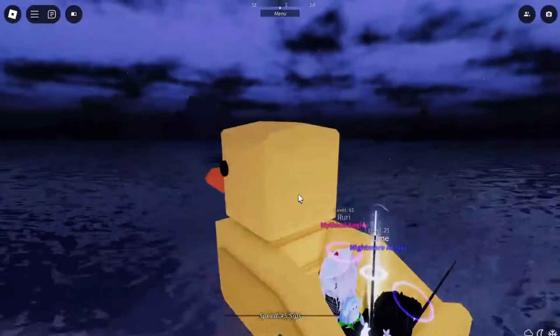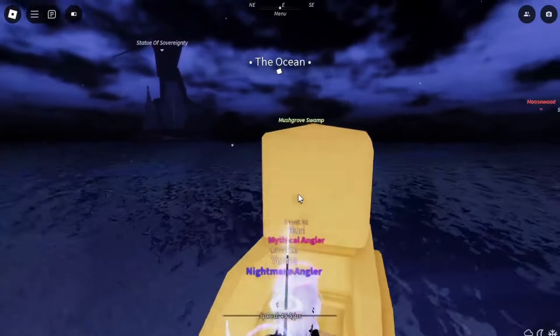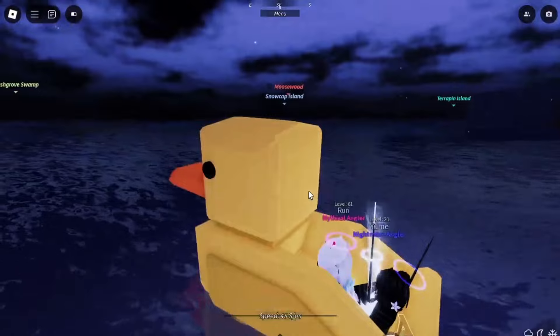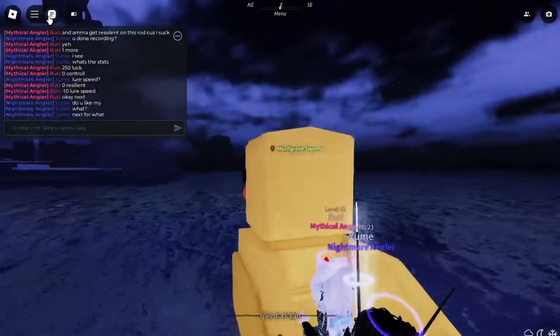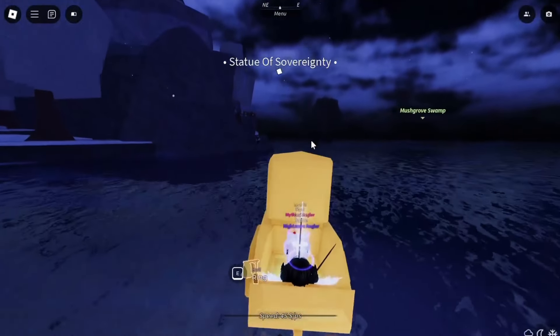Now that you've got your ancient relic, here's what you need to do. Make your way to the Statue of Sovereignty Island. Just follow the path I take in the video and you'll find it in no time. Once you're there, you can enchant your fishing rod right at the statue. I'm going to show you how to enchant mine right now, so you can see exactly how it works.